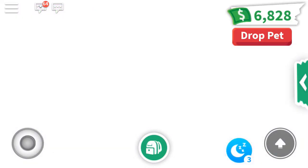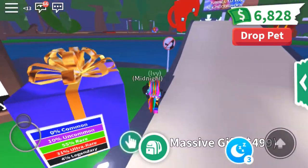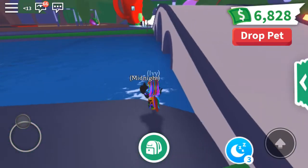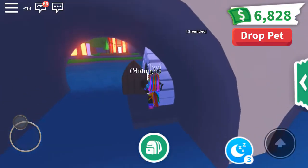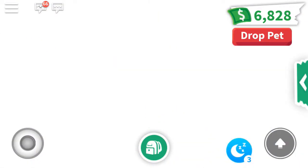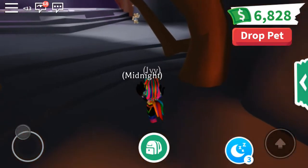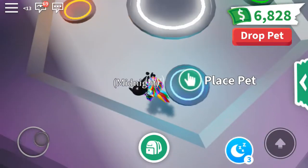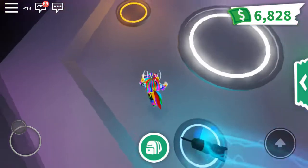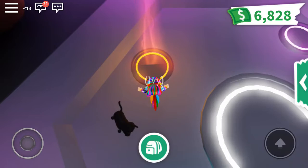So we're gonna go to the neon place area. Let's see which colors are gonna come out — I think it's probably gonna be like black since... okay, so it's time to put my pets in. Have Buster.